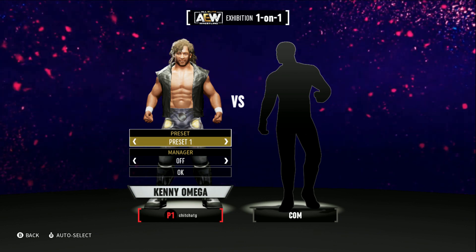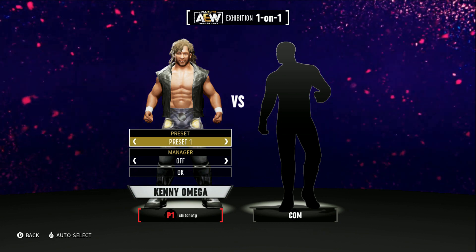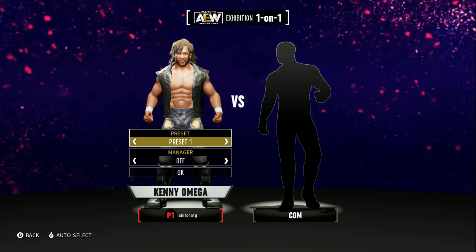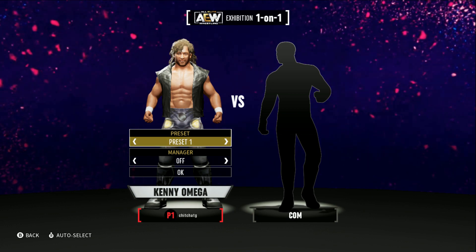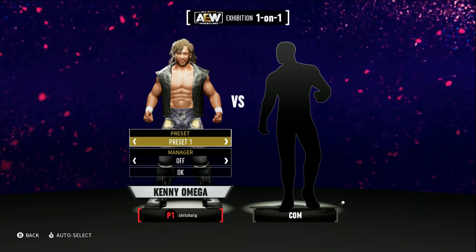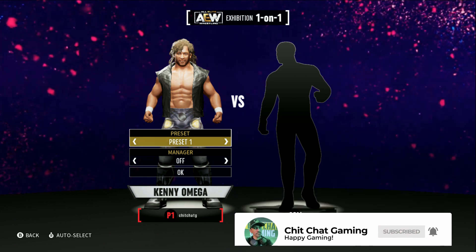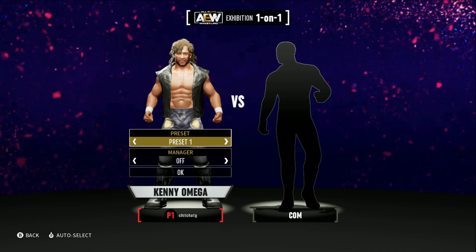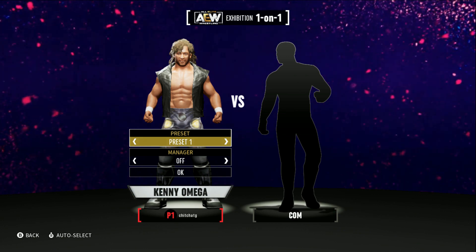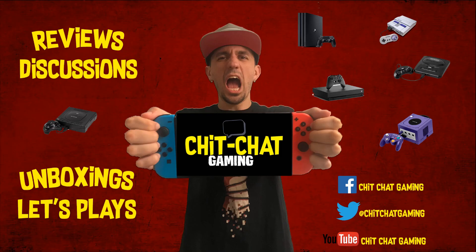So there you go guys — that's how you add additional attires, whether you get them in the shop, purchase them in the shop, or they might already be in the game. This is how you add those to each wrestler. I don't know if there are any other questions — leave them down below. I'll keep you updated on whether other wrestlers have additional attires. Once again, this has been Mike here with Chit Chat Gaming. If you like this video, make sure you subscribe to the channel and turn on the bell notification. Take it easy guys.